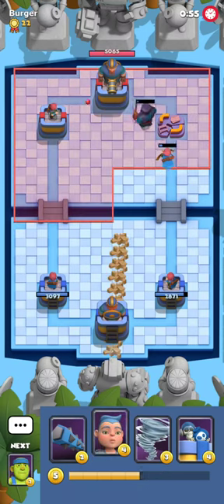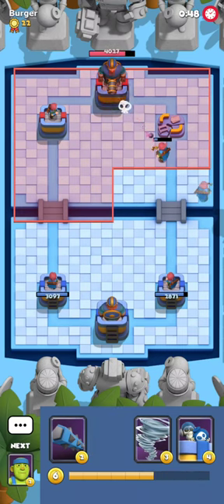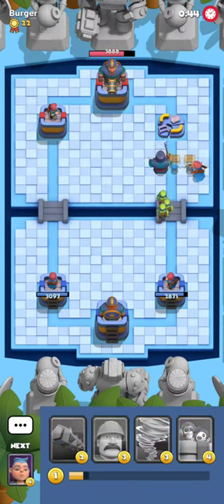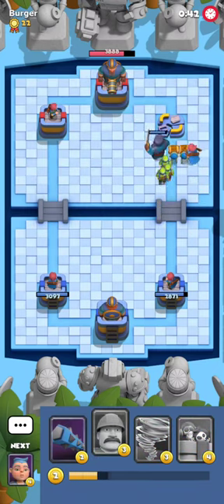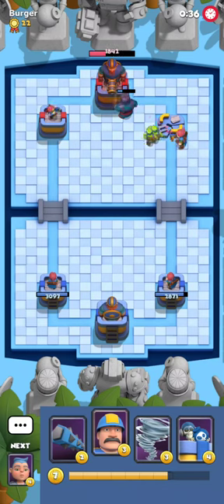I think my opponent has actually given up. I managed to slip a Digger in front of his Piercing Archer — I think it's the fastest 3-star method. I'm gonna assume he gave up even though I don't have concrete evidence since he's not playing a card, so I might just go for a 3-star. That's game 3 — see you in game number 4.